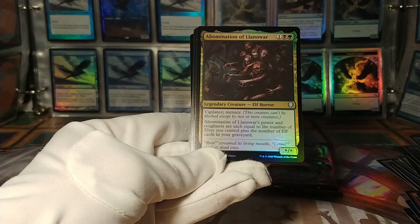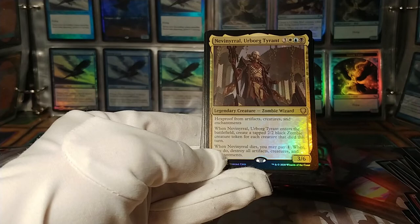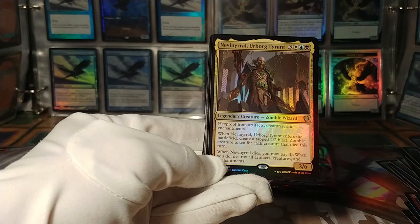Nevinyrral, Urborg Tyrant: hexproof from artifacts, creatures, and enchantments. When it enters the battlefield, create a tapped zombie for each creature that died this turn. When it dies, you can pay one and destroy all artifacts, creatures, and enchantments. I was talking about feels-bad commanders before — this is your 'opponents can't have anything' commander.